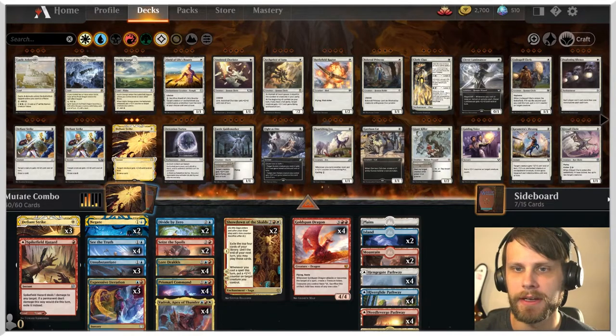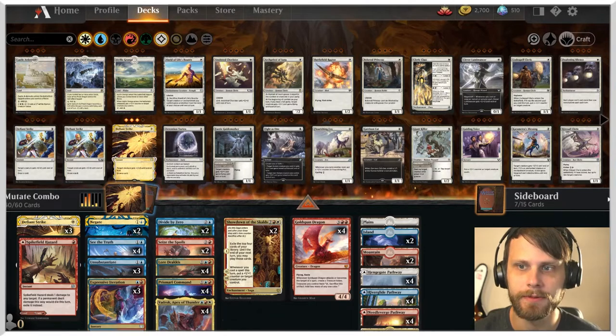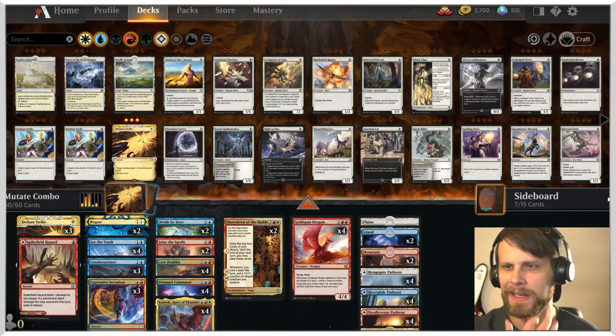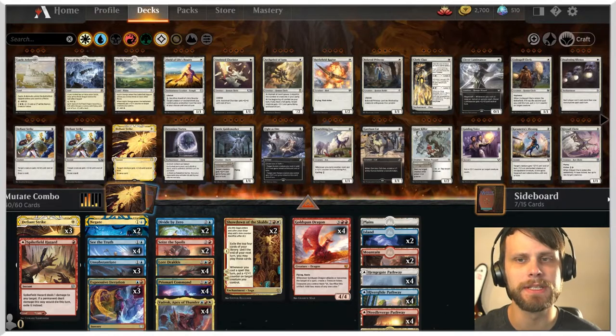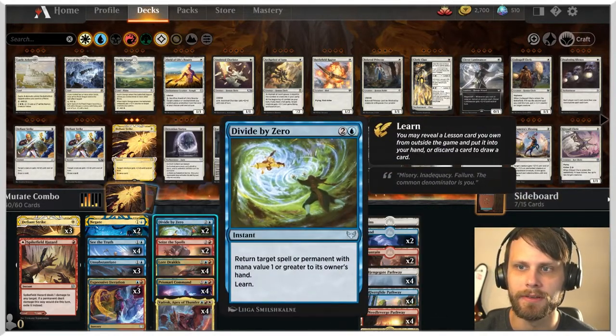Now, that being said, I do want to point out that there are a few different iterations of this list. Some of them feature a lot more mutate than others. But this one is slightly lighter on the mutate, but does incorporate a lessons package that we're able to get with things like Divide by Zero.